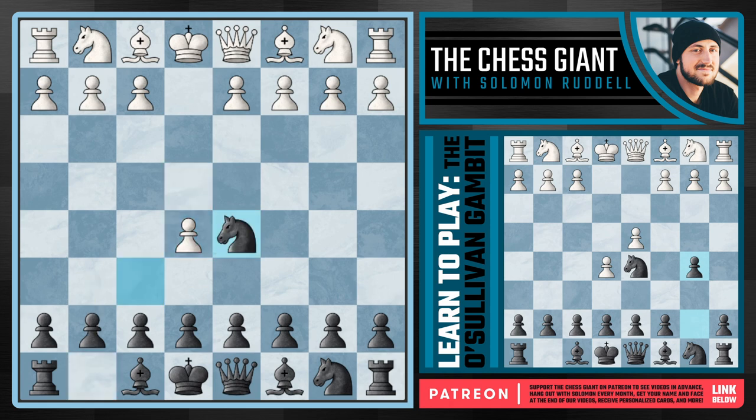Against e5, black continues as usual with knight d5, but now against e4, which is the main move, we're not going to play the usual d6 — chipping away at the center. There's nothing wrong with this, but we're now going to play b5. What on earth is going on? We play this very off-key and strange-looking move, simply hanging a pawn and entering into the O'Sullivan gambit. This opening is not sound — plug it into a computer program and it's going to tell you that white is a lot better. But that's how most gambits go — most gambits are simply you giving up material and getting attacking chances out of it.